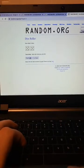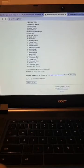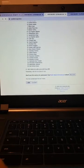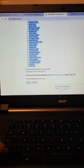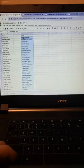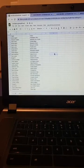Then we'll roll the dice again to see — it's 7, so we're going to randomize the teams 7 times: 1, 2, 3, 4, 5, 6, and 7. I hope you can see that for the few people that are here.